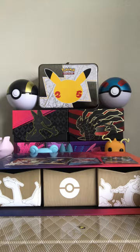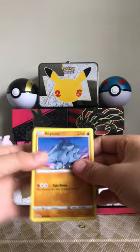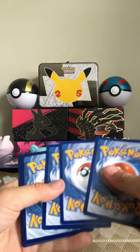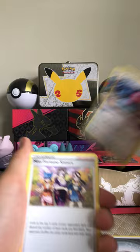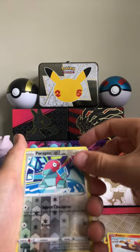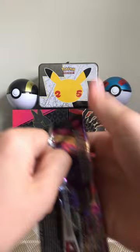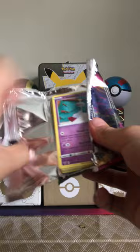We're getting to the end of these packs — we actually opened a lot. There's the code card. Energy, Porygon2, Trainer, Medicham, Rhydon, Snover, Litwick, Minccino, Litleo, Verse Holo Porygon, and a Banette Non-Holo. Here we've got some Vivid Voltage — I really want that chunky Tool. I have the Non-Rainbow version of it.